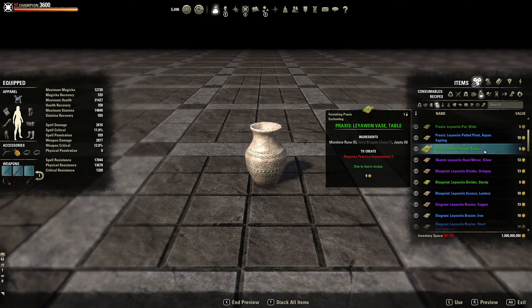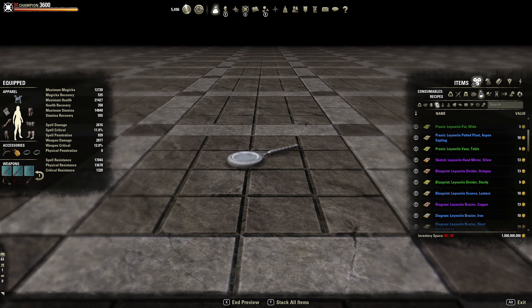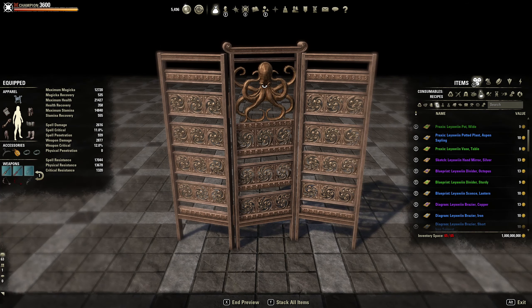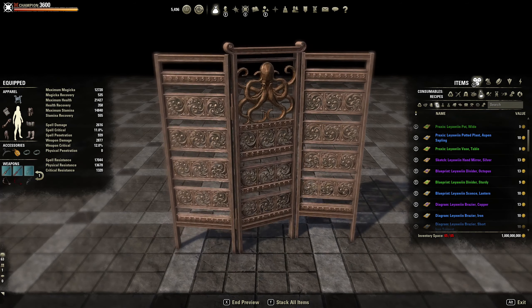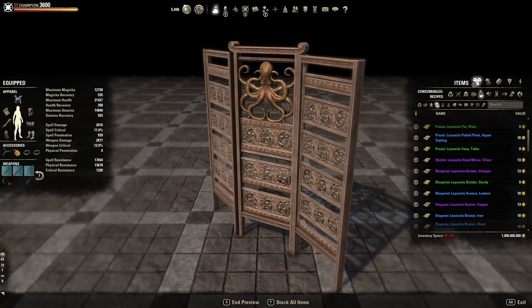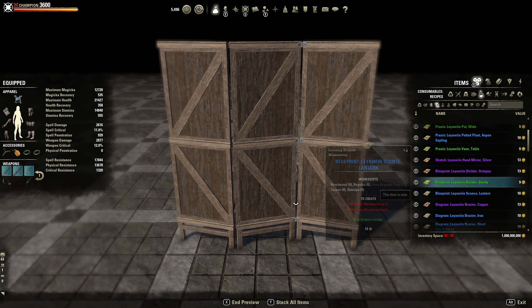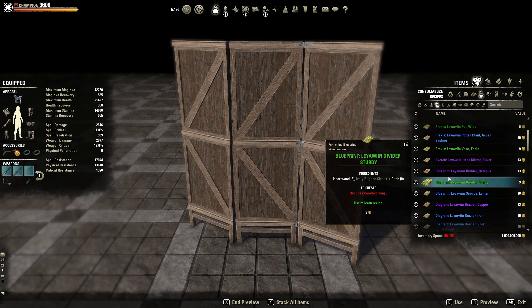We got the vase, a head mirror — that one's kind of cool. The divider — I really like this one, I saw it when I previewed one of the houses furnished. I really like that. It's good that they're adding animal designs, I like it. The divider sturdy — that one's not that great, not like the octopus one.